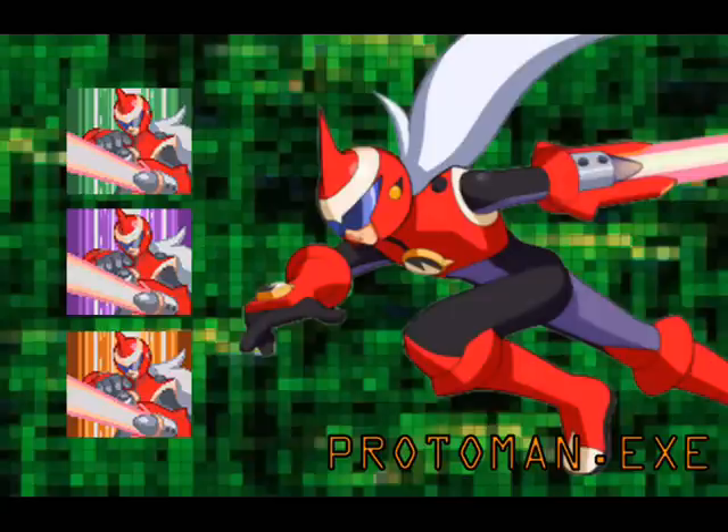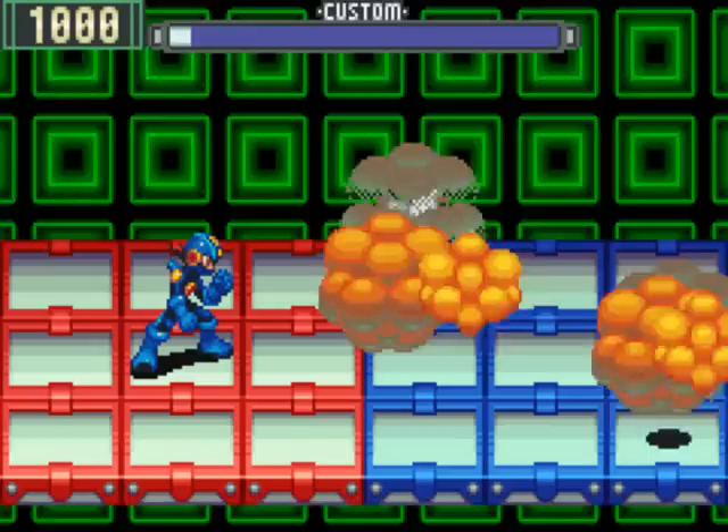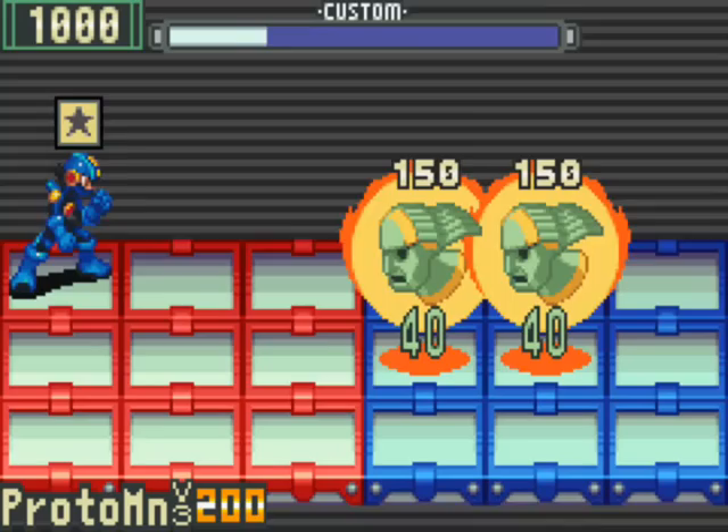An official city NetBattler needs a powerful Navi. Enter Protoman, the NetNavi of Eugene Chaud. Armed with a sword and shield, he'll cut anything down to size in the blink of an eye. Protoman uses a wide sword attack on all enemies and does 100 damage. Protoman version 2's wide sword does 160 damage. Protoman version 3's wide sword does 200 damage.